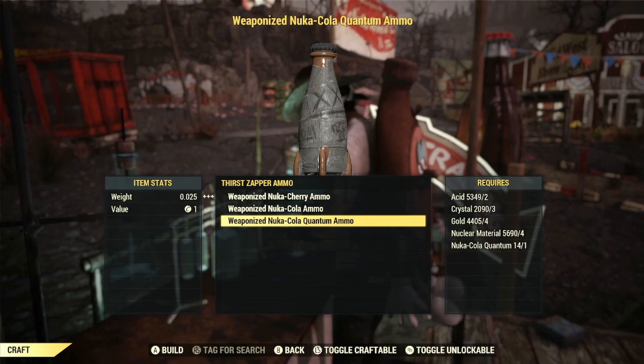That way isn't really beneficial. However, today we're going to be looking at crafting the ammo, and some of the materials for crafting can be easy to find — all you need is 2 Acid, 3 Crystal, 4 Gold, and 4 Nuclear material.